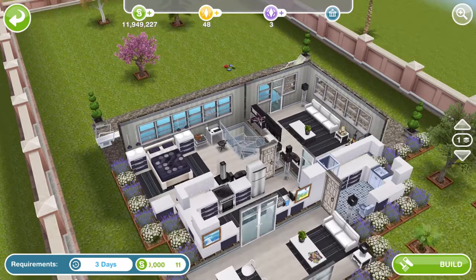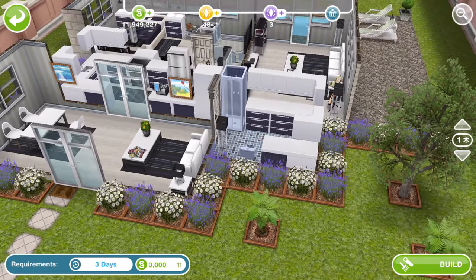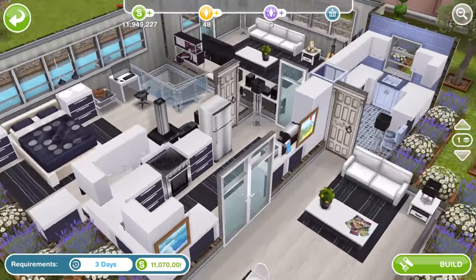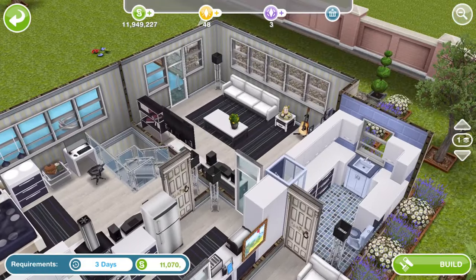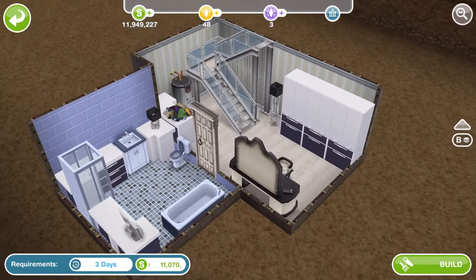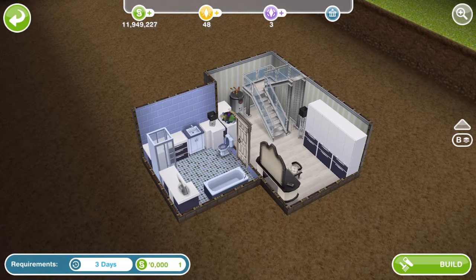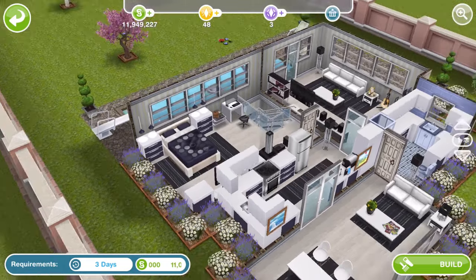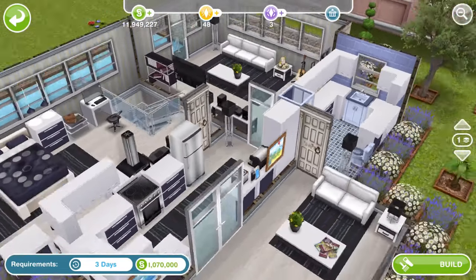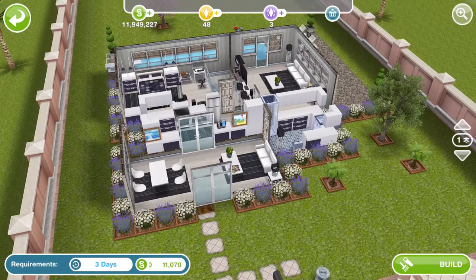Here is the fourth house - again another standard size. It's all very black and white. We've got lots of urban furniture actually - some in the kitchen and the bathroom. We've got a basement here, kind of like a laundry room down there. It's a very blue, black and white theme to this house. It's just a one story house. There is nothing rare or anything worth LPs, but it's a nice little build nonetheless.